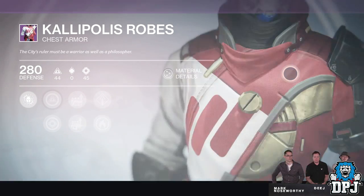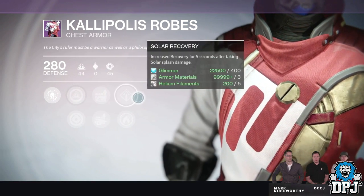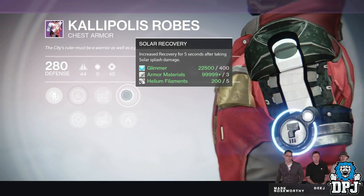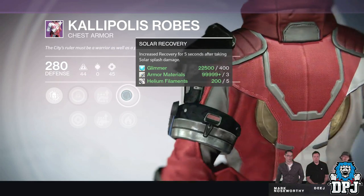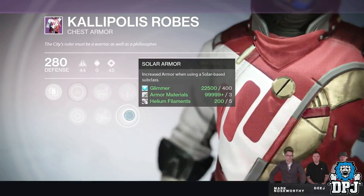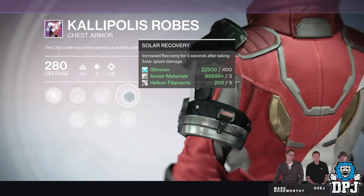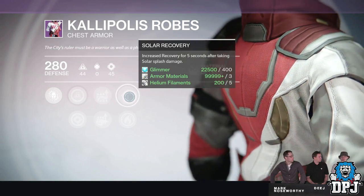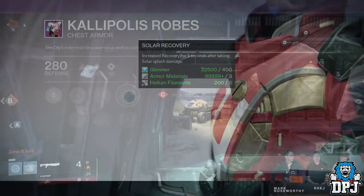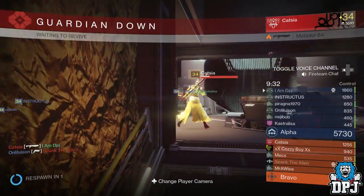We then get a closer look at a new piece of legendary armor supplied by New Monarchy. The first skill tree offers either increased intellect or discipline. The second skill tree offers increased ammunition on certain weapons. The most interesting part is the third skill tree — this chest has increased recovery when hit by solar damage, and another mod for increased armor when using a solar-based subclass, i.e., Sunsinger, Gunslinger, and Hammer of Sol. They also mention a perk that reduces damage from certain burn types when a burn modifier is active via a Nightfall.